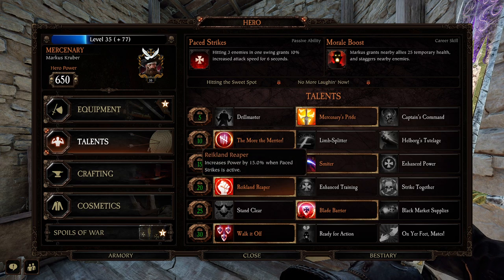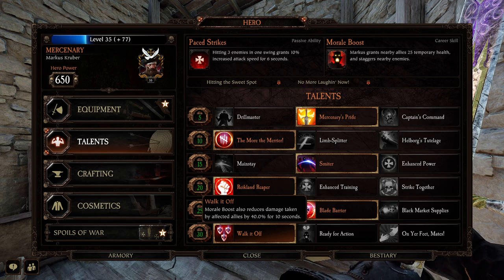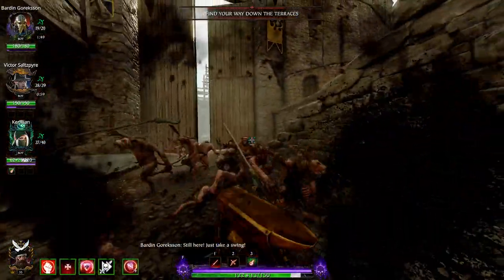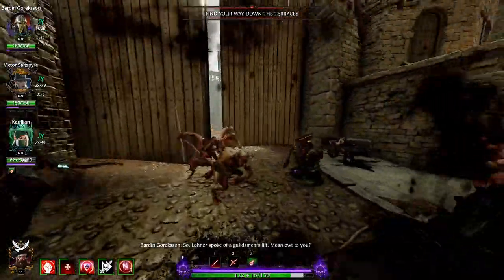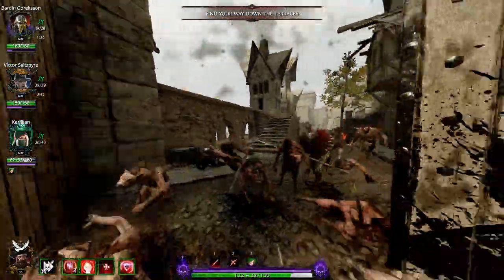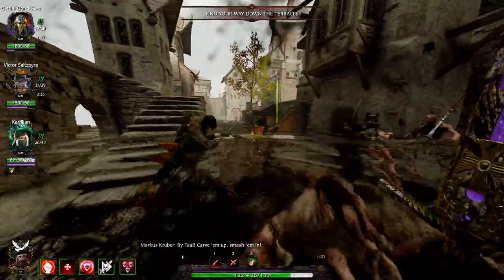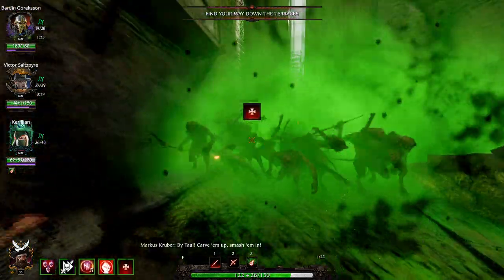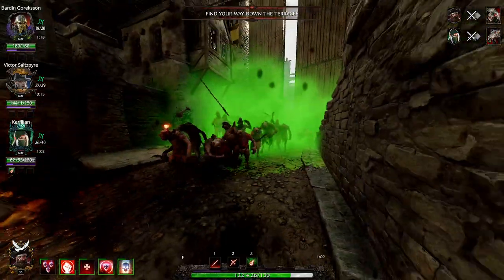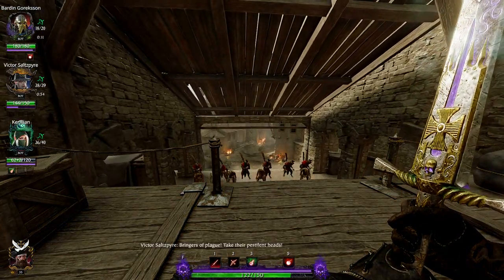Reikland Reaper gives you more power for pace strikes. Blade Barrier gives you damage reduction for pace strikes. The ultimate gives your whole team temp health and 40% damage reduction for 10 seconds — Mercenary is one of the most complete classes in the game. As you can see, he can absolutely dominate the horde and one-shot elites with Smiter equipped, dealing DPS and keeping the team alive.